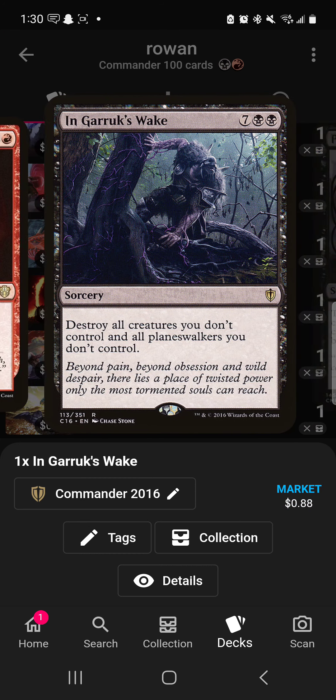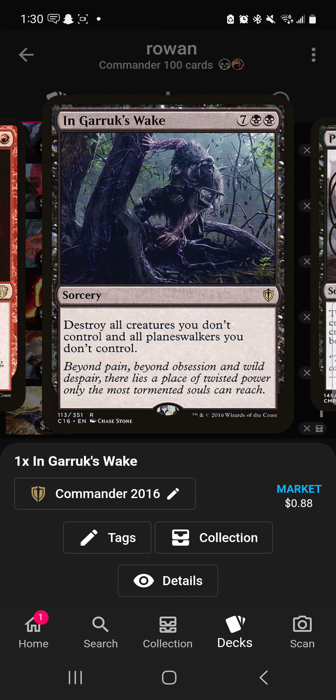Blasphemous Act is a board wipe. In Garruk's Wake is probably the strongest board wipe here — you'll definitely be able to reduce that seven-mana cost, and destroying all creatures and planeswalkers you don't control is very strong.